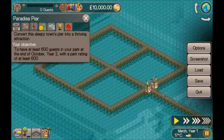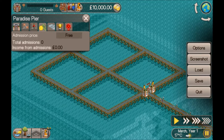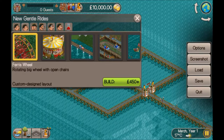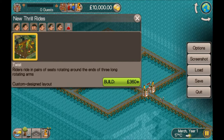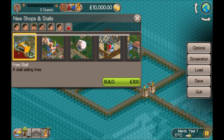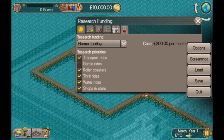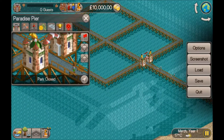It's free entry so you're going to be charging for the rides. We haven't got much in the way of gentle rides, not much in the way of coasters, even less in the way of thrill rides — just boats and some shops. So what I'm going to do is go all in on shops and stalls until I get a kiosk, and as soon as I get a kiosk I'm going to switch to thrill rides.